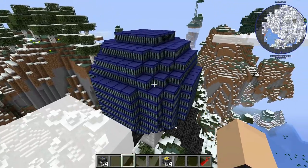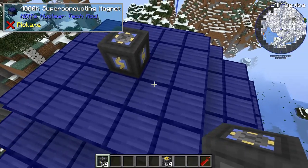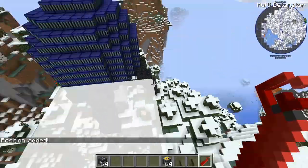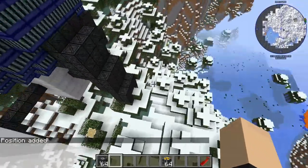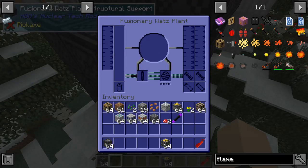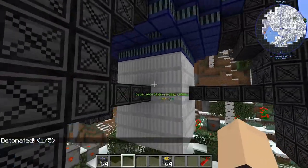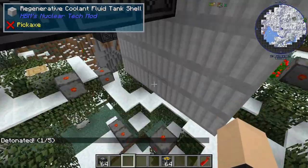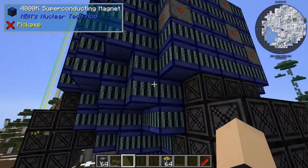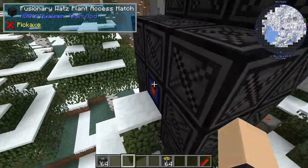Now we're going to test out the EMP device on top of this fusionary watts reactor. We're just going to do one. We're going to show you that it's obviously in working condition. We'll see how quickly it starts breaking stuff. And already something has fallen off, a couple things actually - mostly the magnets. Interesting. And as you can see, it will not work now.